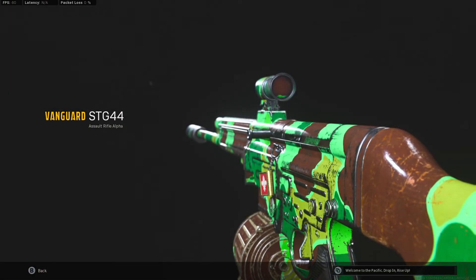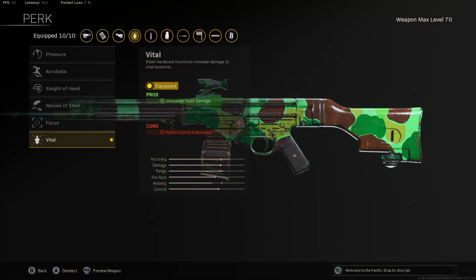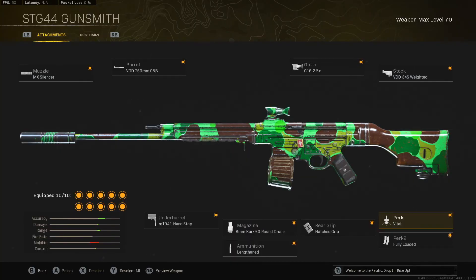We've made it to the STG best class setup, and I'm going to give you a few variations of the build so you can pick which one is best for you. I'll start with how I use it — it isn't the most accurate build because of the vital perk, which increases torso damage but lowers recoil and accuracy. This allows you to lower your TTK with chest shots instead of only being able to do it by getting two headshots, and I can still control the recoil well, especially with tap firing at super long ranges. The other perk options are focus, which helps with flinch resistance during gunfights, and acrobatics, which gives movement speed and sprinting move speed — useful for rotating through Caldera's mountains. Personally, I think vital and being able to lower the TTK with chest shots is more valuable.